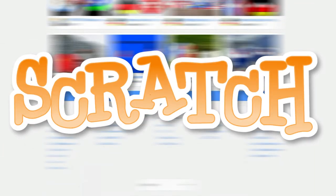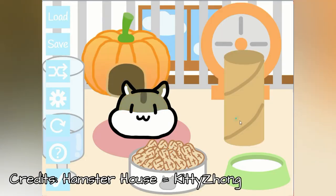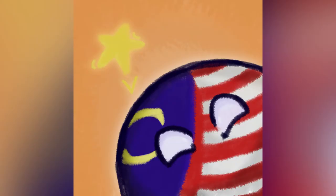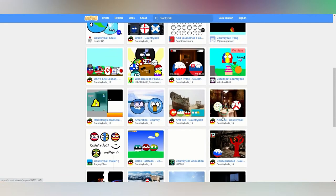Scratch is a beginner coding platform where all you need to do to make a game is drag coding blocks and you got yourself a game. Sometimes they could make some creative and unique games. However, there is also the not so good game, which is probably made by a beginner. We're gonna be looking at Country Ball Scratch games.